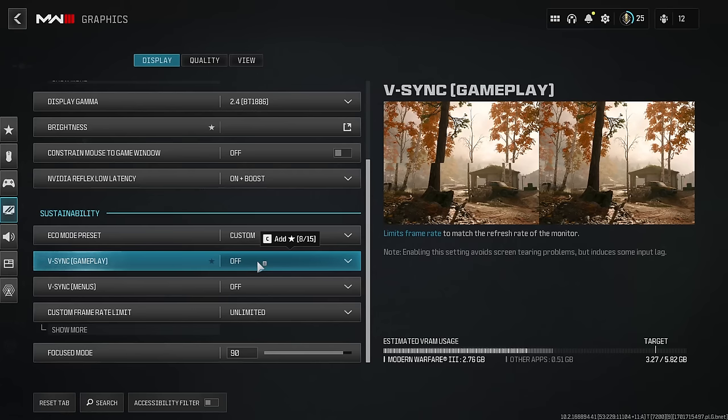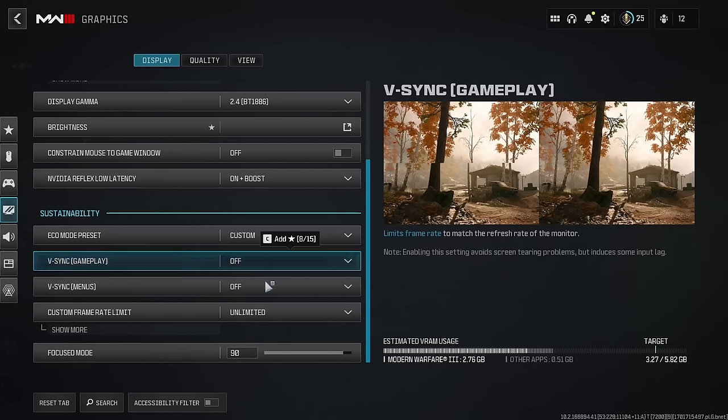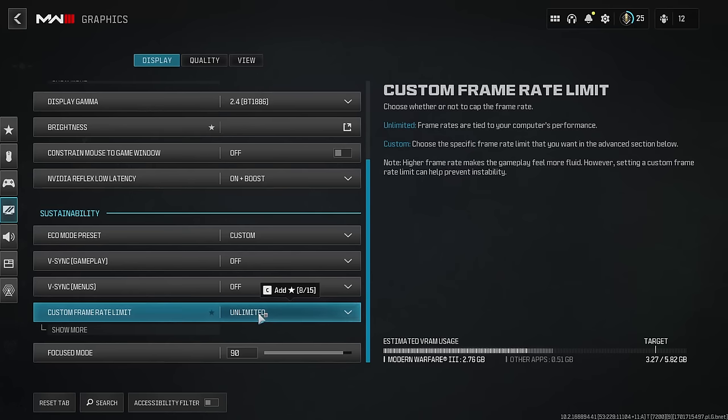For Eco Mode, put this on Custom. Do not cap your FPS — go with unlimited. For V-Sync Gameplay: if you're getting screen tearing, turn it on and it will cap your FPS to your monitor's refresh rate, whether that's 60, 120, 144, or up to 240. If you're getting screen tearing in menus as well, turn on the menu V-sync option too. I have my frame rate limit set to unlimited.